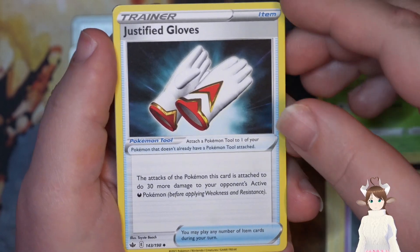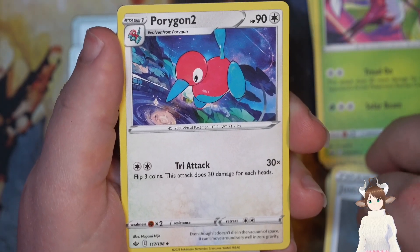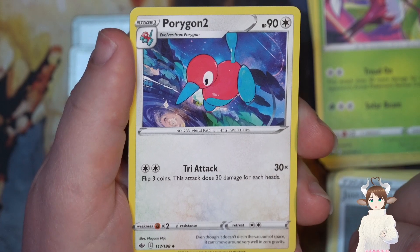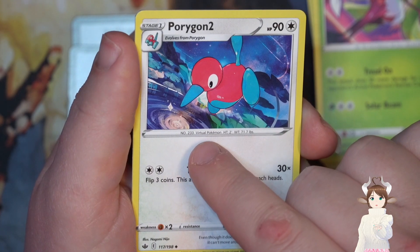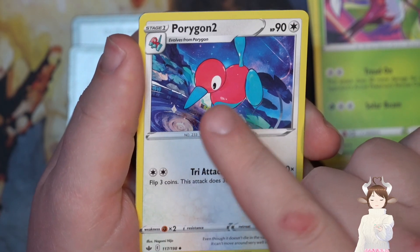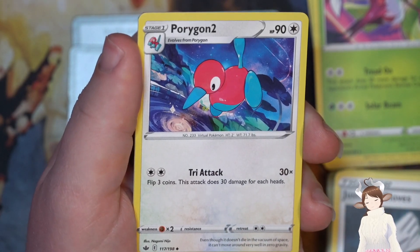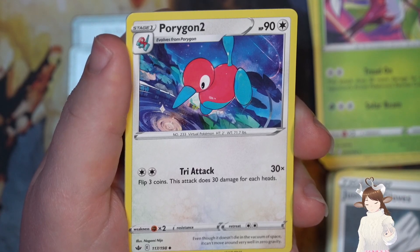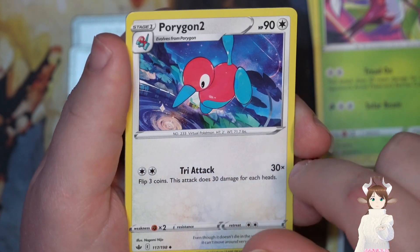Energy — Justification Gloves, 30 damage to your opponent's active dark Pokemon. We got Porygon2 — tri attack, flip three coins, 30 damage each. Oh that's unusual — actually that's just the moon so it's looking up at the moon, the reflection. At first I thought it was like trying to be a reference to the new game Pokemon Arceus where you can only find Porygon2 in like the dark storms that appear, but I just realized it was the moon instead.